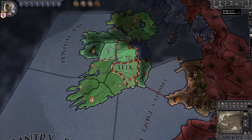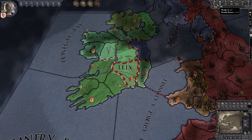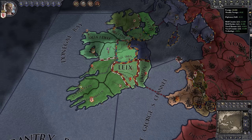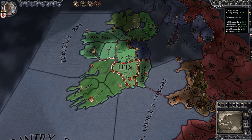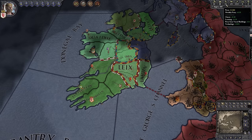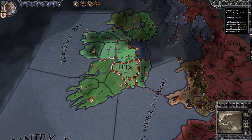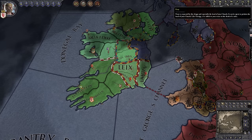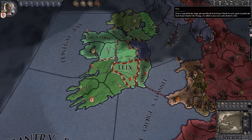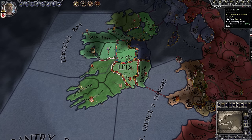Let's look at the top right corner. Here we have our wealth — how much money we have to spend on buildings or armies. We're currently earning 0.88 ducats per month and have 61 ducats in the bank. Then we have Prestige and Piety, which accumulate naturally over time. The more prestigious we are, the more everyone likes us. The more pious we are, the more church-type people like us. There are also events that let you spend prestige or piety to do things — in a sense, these are currencies that also passively do something. Next is our Domain size.